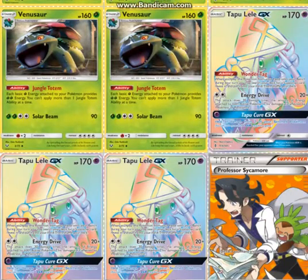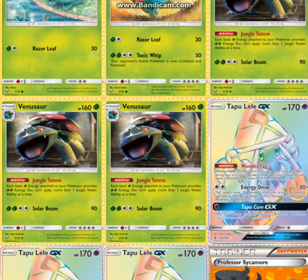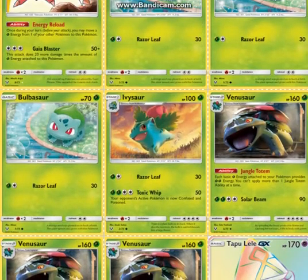And then 3 Tapu Lele, because Energy is a big thing, and it just counts Grass Energy attached to your Pokémon. So if you attach a Grass Energy to Tapu Lele, you can still use Energy Drive for 40, so that's another plus. Unfortunately, Venusaur does have a very heavy 4 retreat cost, and so does Ivysaur.